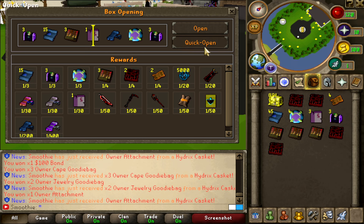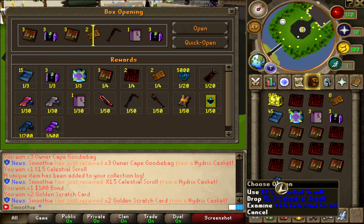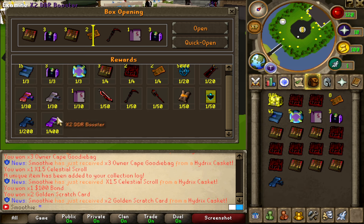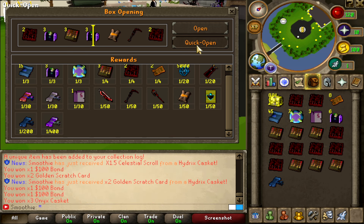Oh, goodie bags like always — a lot of them. Oh wait — x1.5 celestial scroll! No way, bro — that is rare, that's like one of the rarest items. That is crazy, I'll take that! Just imagine if I get the x2 DDR booster as well — then it's gonna be a 10 out of 10 opening. Let's open a few more.